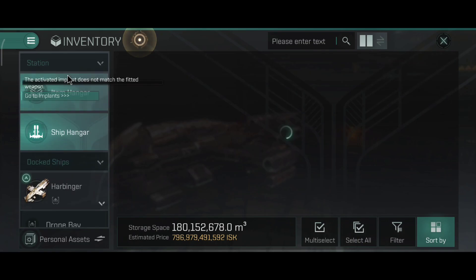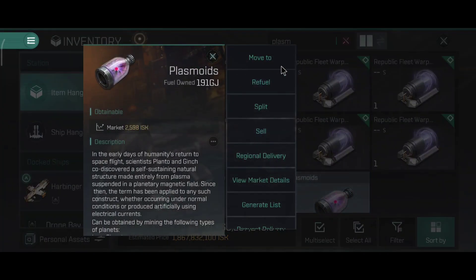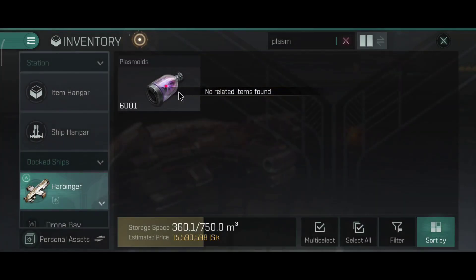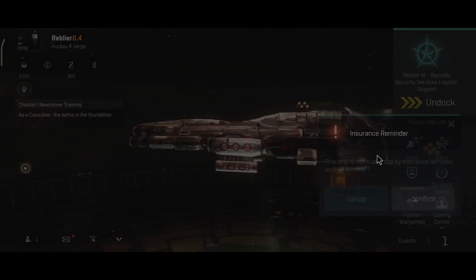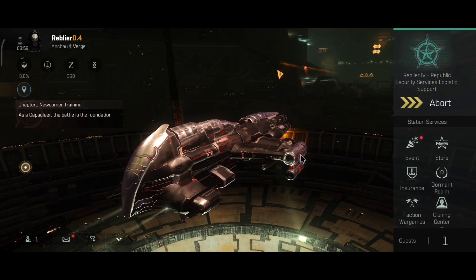Now let's not repeat the same mistake from last time — let me fuel up, because the skirmish modules do use fuel and this is one thing you should never forget. If you are using a skirmish module, always pick up fuel. Let's undock and see the active stats of the ship.